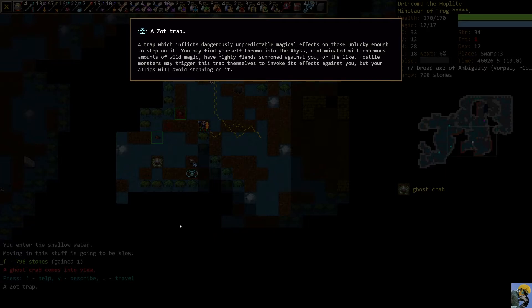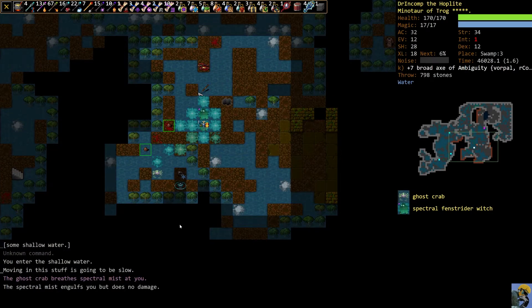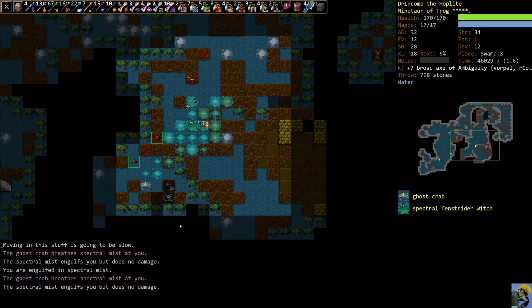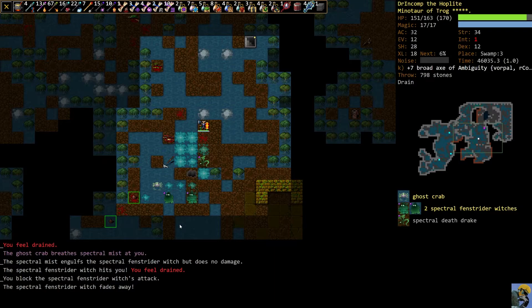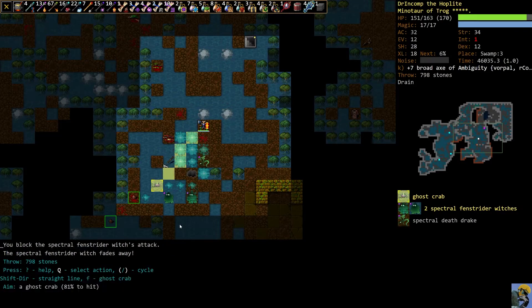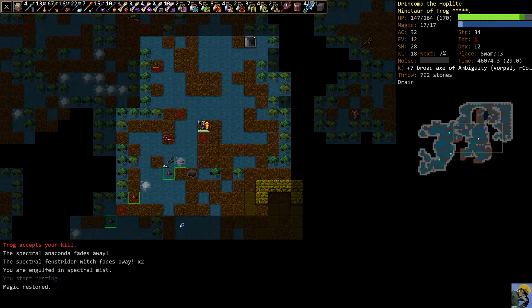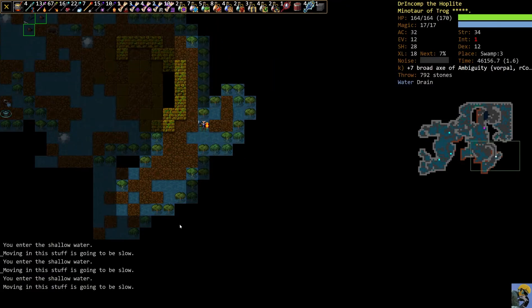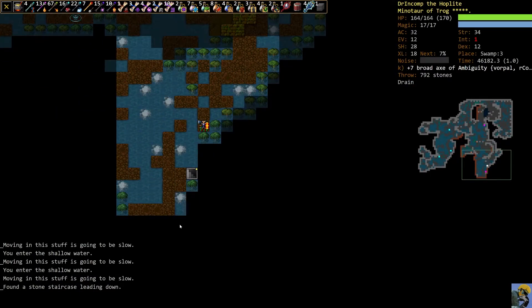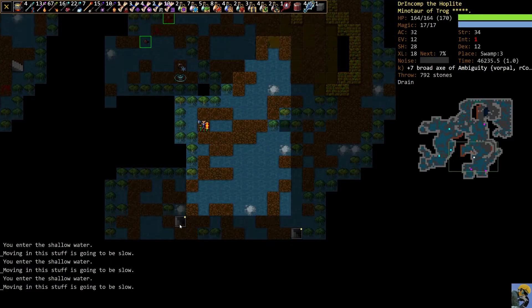This is a Zot Trap — never step on it. These used to be game-ending and would surprise you; they were really frustrating. They still are, but much less so. You may find yourself thrown into the Abyss, get a bunch of Contamination which can cause negative mutations, or have Mighty Fiends summoned against you. Hostile monsters may trigger this trap themselves to invoke its effect against you, but your allies will avoid stepping on it. Here's the trick for a Zot Trap — just get off the screen and keep it out of line of sight. That way it can't be triggered against you.